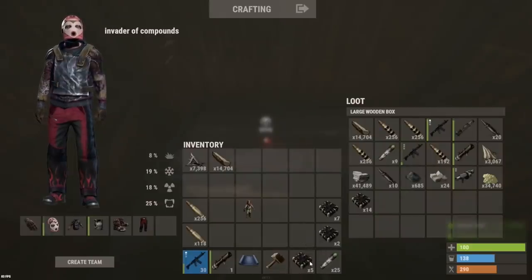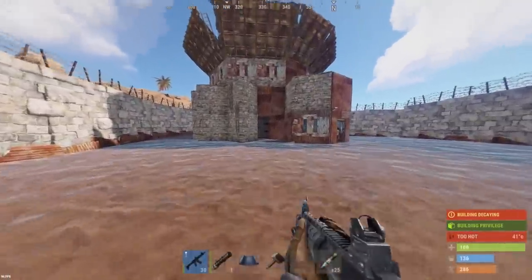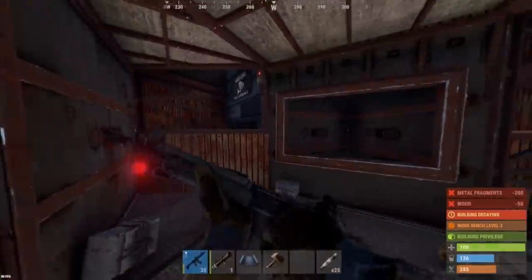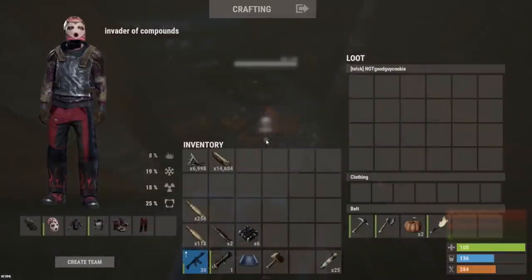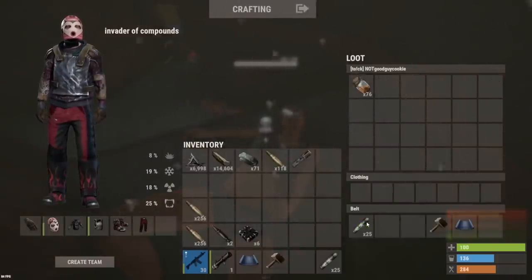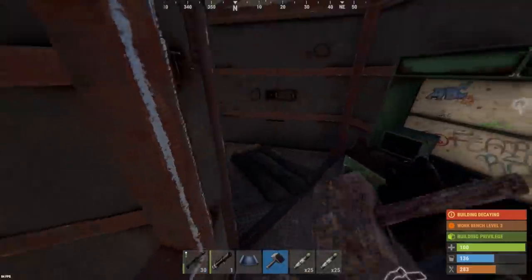I'll take back a few C4, maybe a few rockets too since he's gonna want to rocket PvP me — might as well bring some rockets. All right, second trip back here for loot. I wonder if he's expecting me. This should be secure. He probably has weapons in there though. I believe we still had some mats in here.